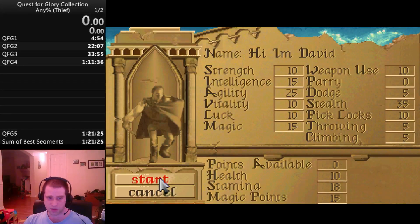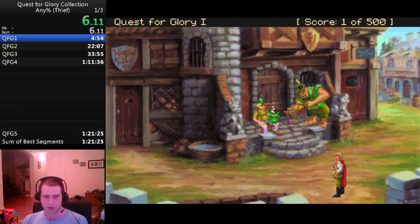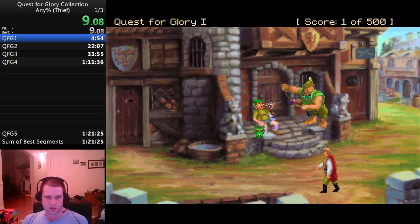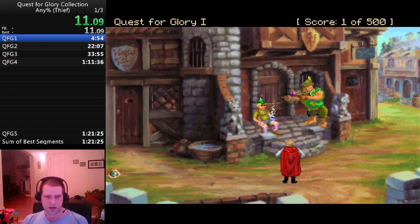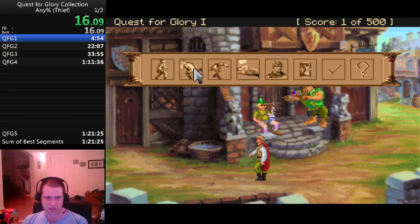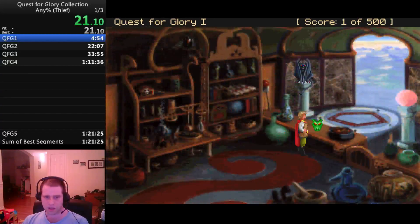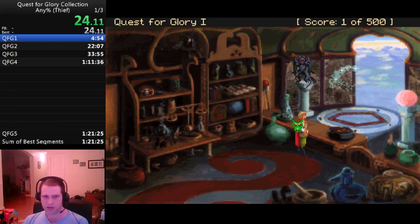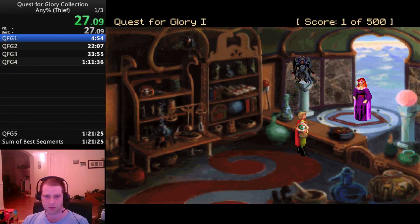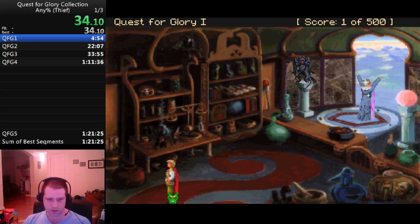We're going to be starting this game in 3, 2, 1, go. We're going to start off in the town of Spielberg. This isn't going to look much different than any percent run except I'm going to have to go out of my way for a couple of things to set myself up for success in later games. First things first, I'm going to go to the magic shop and buy the Open spell. Open is probably the single most overpowered spell — it basically makes lockpicking irrelevant. Open spell: 30 silvers.